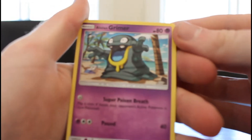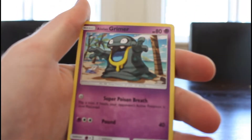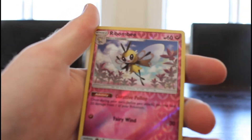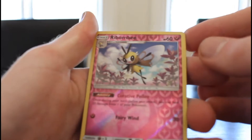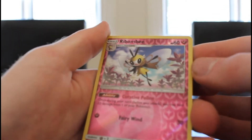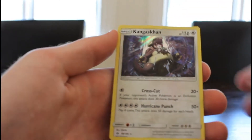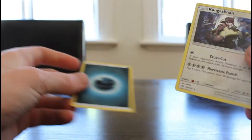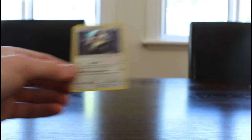And then we've got a Ribombee — that's a reverse Holo, and it is a Secret Rare. And then we've got a Kangaskhan. That is awesome — that is a Holo Kangaskhan. And then we've got a Dartrix Energy. I think we'll put the Kangaskhan and the Ribombee to the back — I like them. And maybe Grimer too. We'll put Grimer in as well.